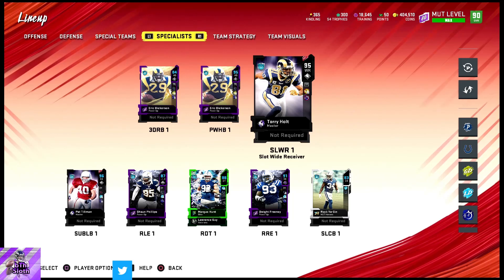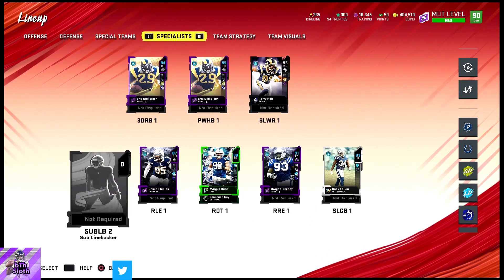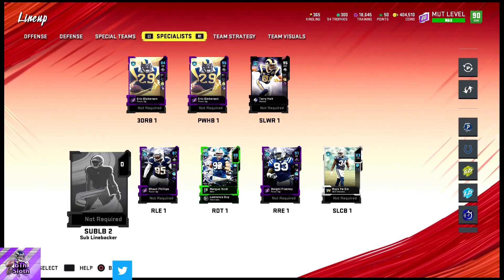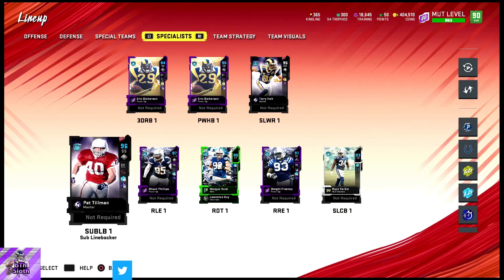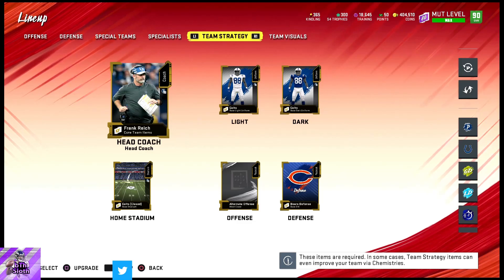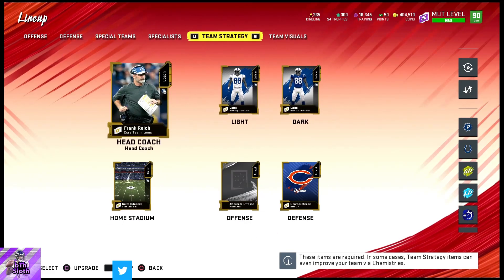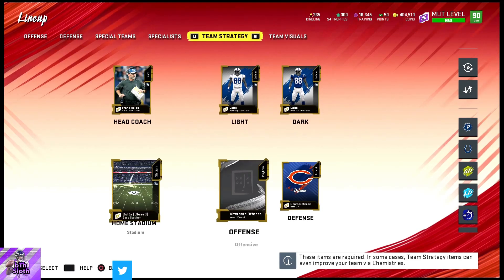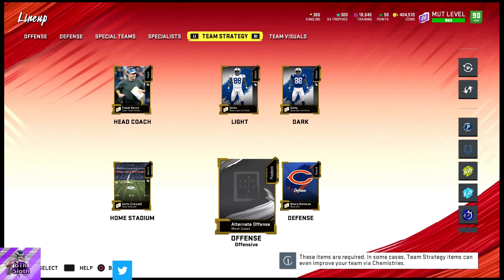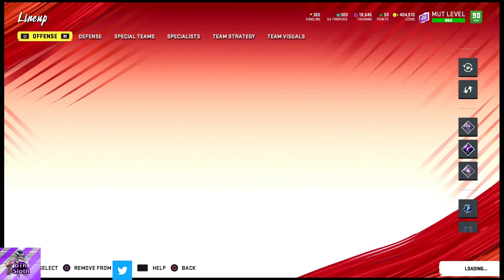We have a receiver in the slot, but we need a third receiver. I'm gonna buy another strong safety or linebacker to add more speed on defense, or maybe get a strong safety so I can sell out my cornerback. We have Colts uniforms, Colts passing, Bears defense, and West Coast offense. Probably gonna switch to Miami or New England for Split Close since the Wildman formation is pretty good.